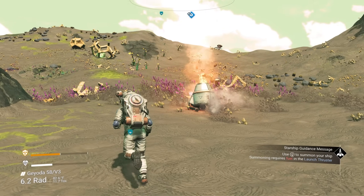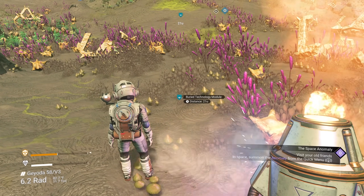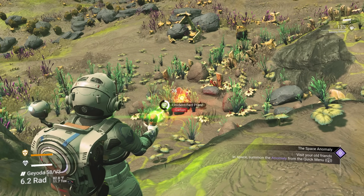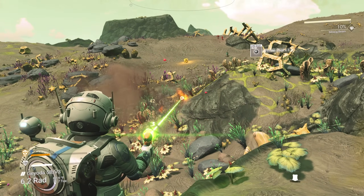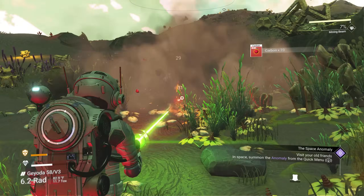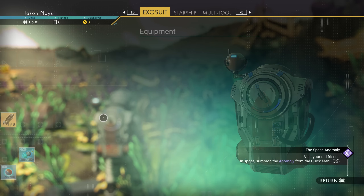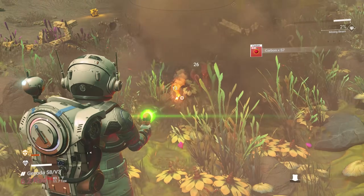Another reason to go to damaged machinery is that next to every damaged machinery there will be a buried technology module, and those are very valuable. You want to pick those up, but you need to dig into the ground for them — so I need to collect more carbon. This planet is not very helpful because I just have these tiny little plants that don't give me very much carbon. I need two nanotubes and one dihydrogen jelly to make the terrain manipulator.